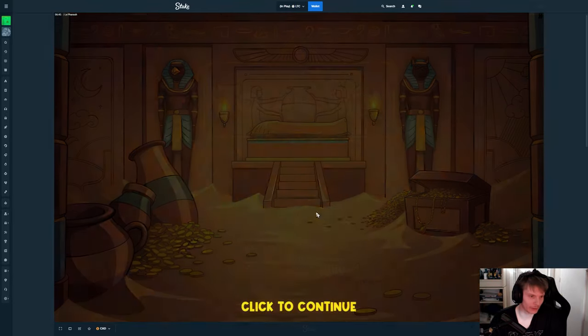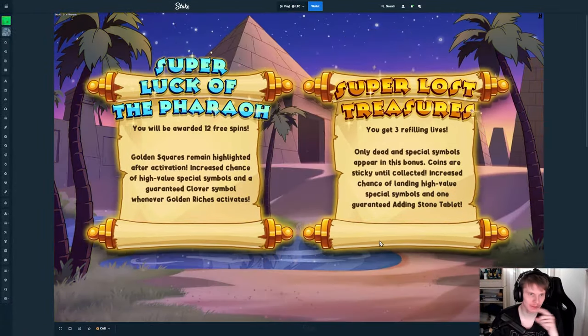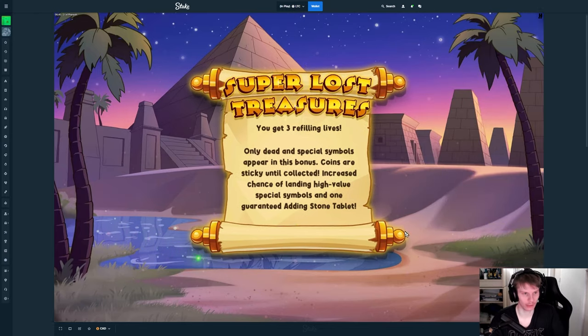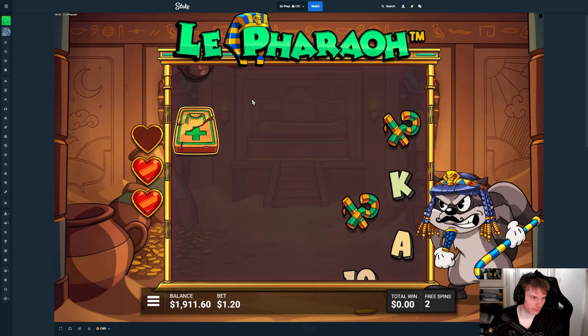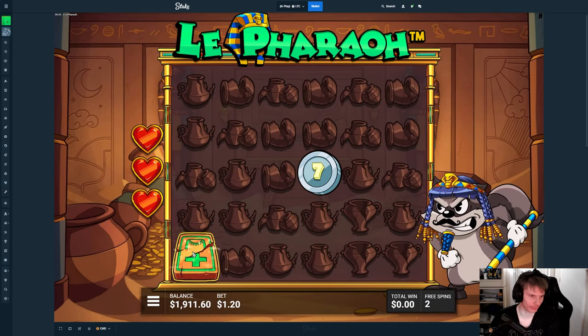We don't lose too much though, but it's still not good. Okay, 300 now — give us the first actual good one. It gives a good position on the thingy — nice, like that's a perfect position for it.